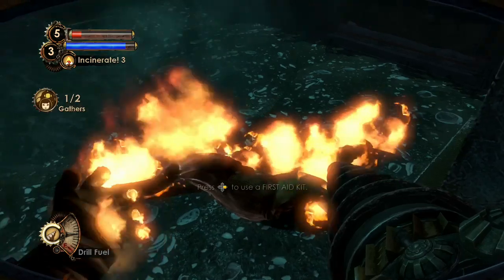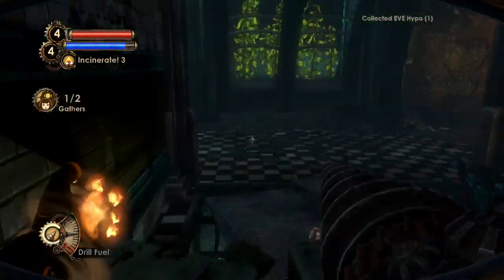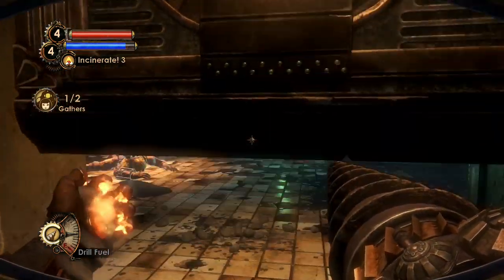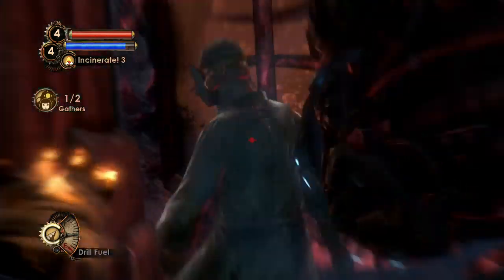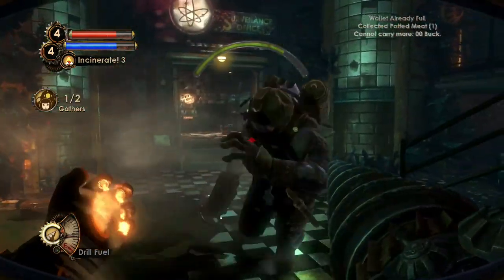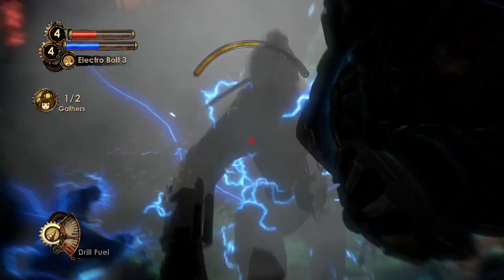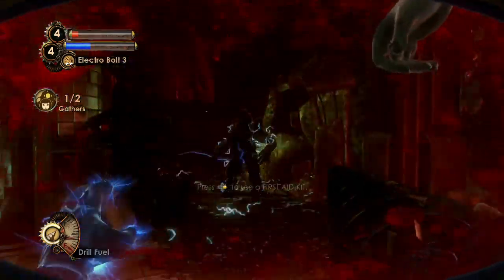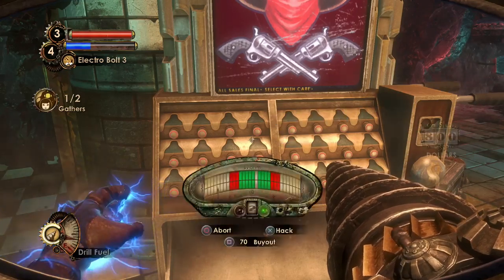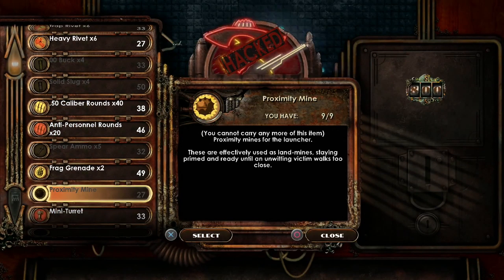Now that we've cleared everything we can enter that room. Using Incinerate to distract them — there we go. That's the end of him. There's an Ammo Bandito over here — let's hack it. I really need extras out of it, specifically drill fuel. Seriously, I can't buy drill fuel — that is a problem.